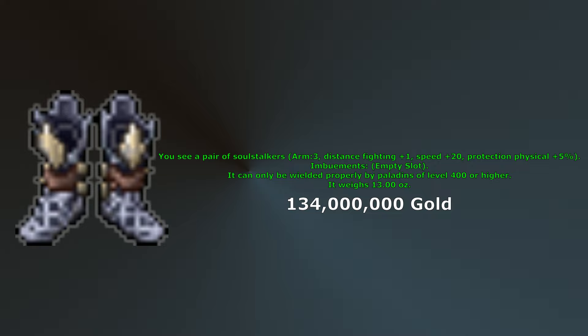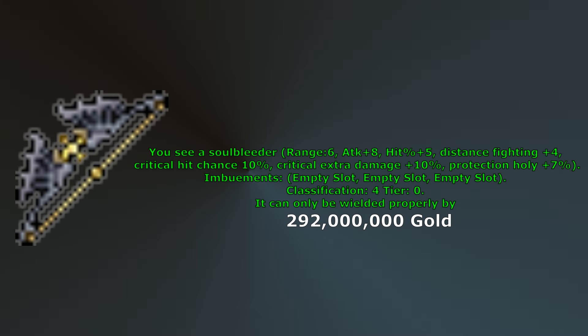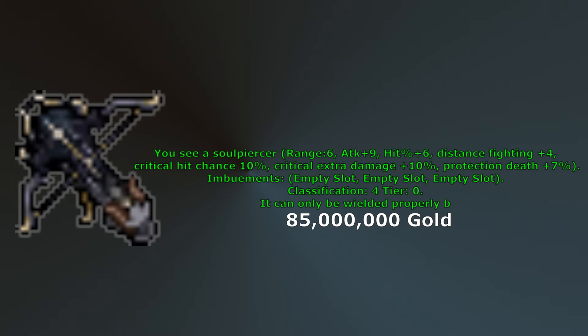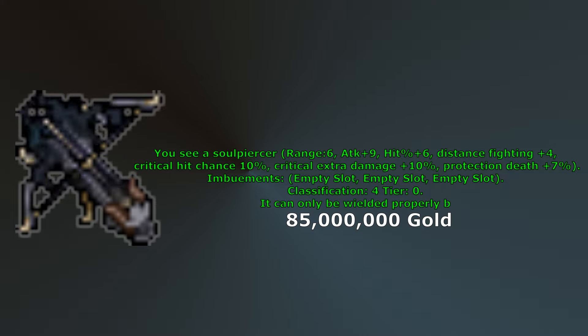The biggest difference is the 7% ice protection you will lose from not getting Falcon Greaves. Next would be Soul Shell: 18 armor, plus 4 distance fighting, 3% physical protection, 15% fire protection, and 2 imbuement slots. Next would be Soul Bleeder — this is the best bow for Paladins damage wise. It has plus 8 attack, plus 5 hit percent, plus 4 distance fighting, critical hit chance 10%, critical extra damage 10%, and 7% holy protection. Lastly would be Soul Piercer, an even better boss killer than Umbral Master Crossbow: plus 9 attack, plus 6 hit percent, plus 4 distance fighting, critical hit chance 10%, critical extra damage 10%, 10% death protection, and 2 imbuement slots.